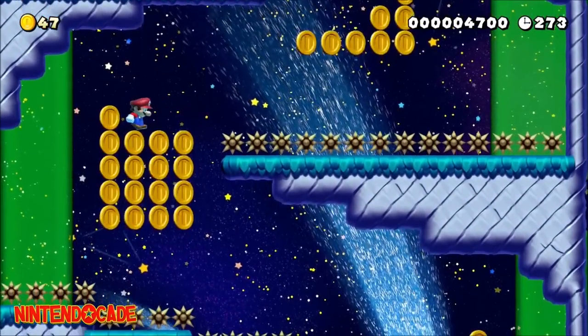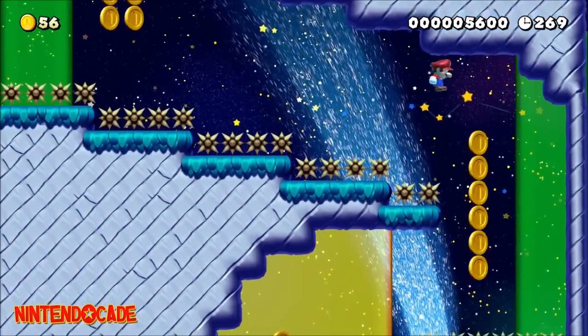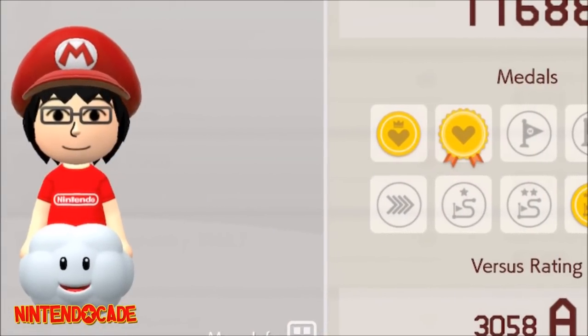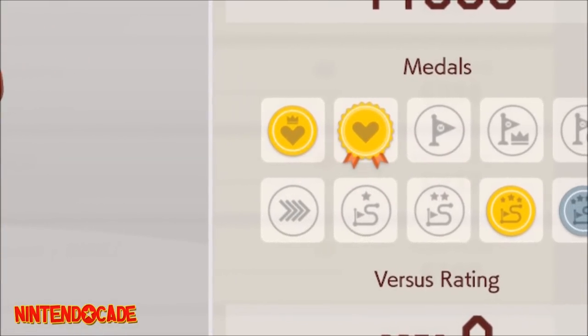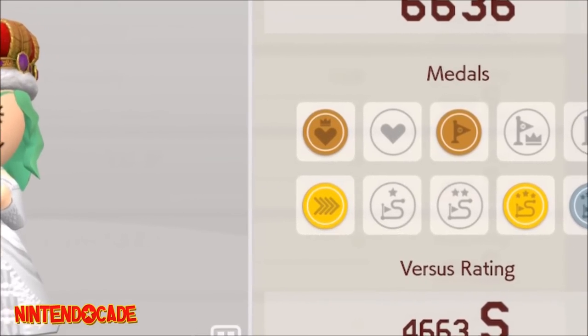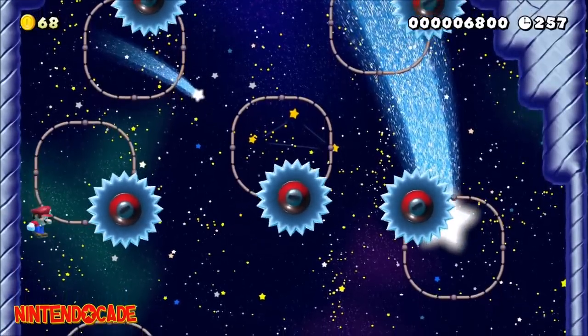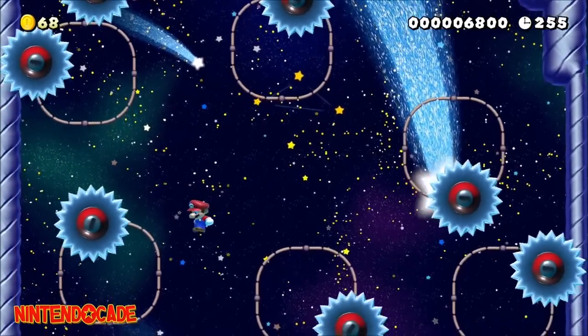We are finally at the last stretch of Super Mario Maker 2 outfits to unlock. The following revolves around earning different types of medals and ribbons. To avoid a lengthy explanation, I will just present the requirements to unlocking the outfits. If you are interested in learning how to earn medals and ribbons, let me know in the comments and I will perhaps make an episode going in depth with this topic.